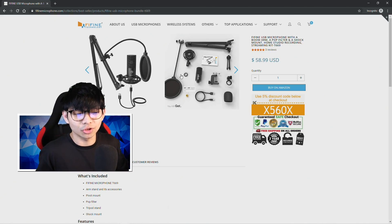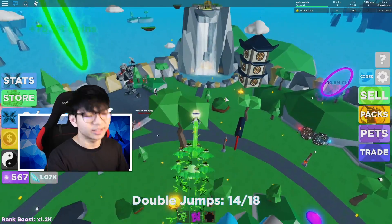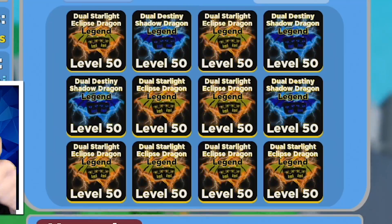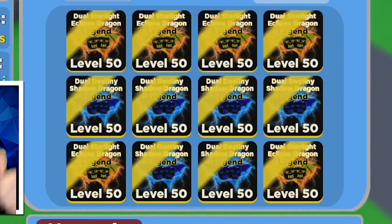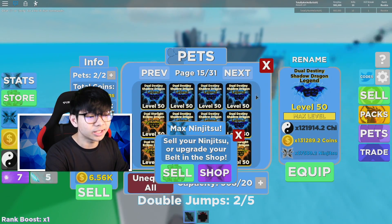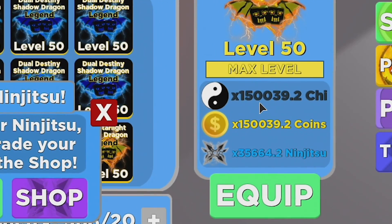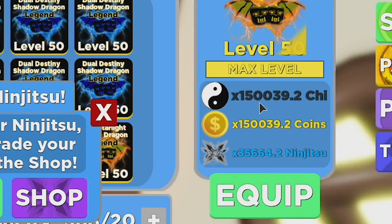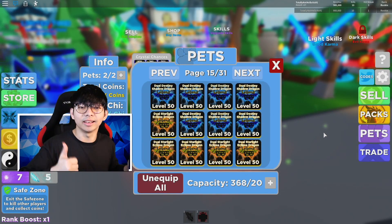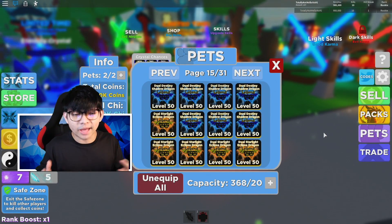You guys can go to Google and type in Fiffin Microphone, click on this link to get your own microphone today. I am using the T669 microphone right now — phenomenal streaming mic, the link will be in the comment section and description below. Before this video starts, I am giving pets away guys — look at all the pets I have right here: the yellow one, the shadow one, blue and yellow, really amazing pets.